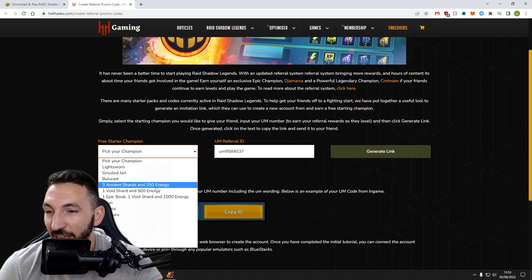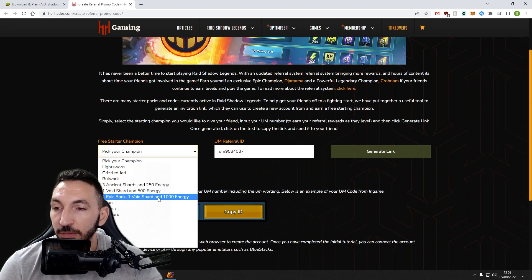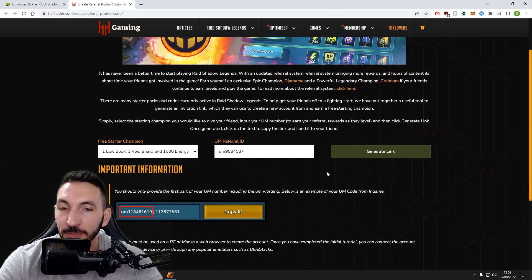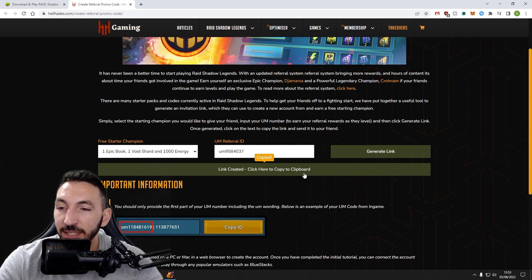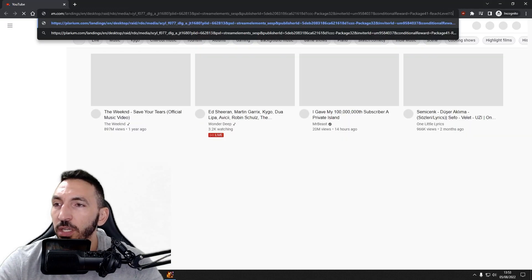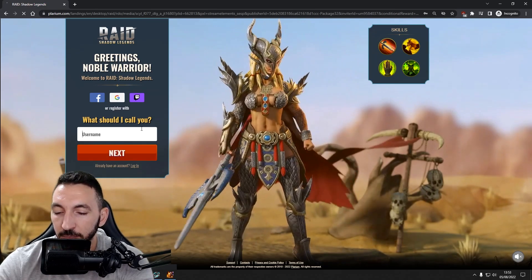Then for the free starter champion, pick your champion. You can either select one of the epics — I'd recommend that only if you want it as food — but I'd probably go with the energy. I think the energy is a better alternative because you're probably going to get a four-star through that thousand energy anyway. Let's just go with that for the showcase, then click Generate Link. Link created — click here to copy to clipboard. Then open up a new page, I'll open incognito just in case there are cookie issues.